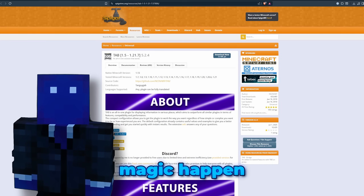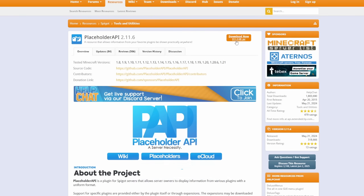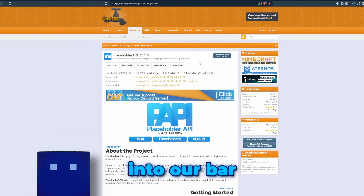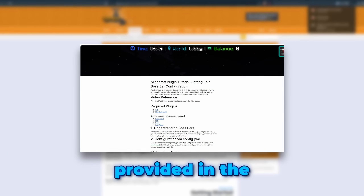To make this magic happen, we're going to need a few trusty plugins. First up, grab a tab — it's our boss bar display extraordinaire. Next we'll snag Placeholder API, which lets us cram all sorts of cool stats into our bar. I've linked all these in the document provided in the description.